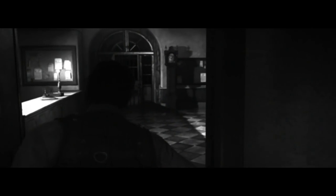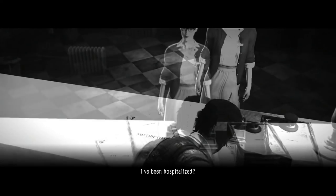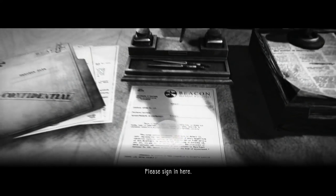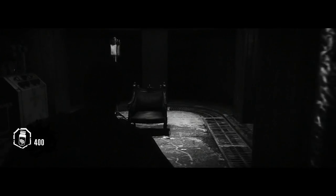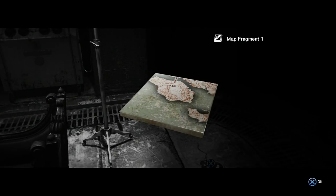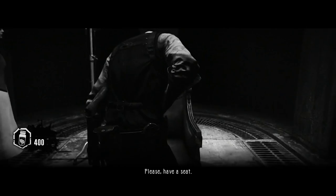Now all we need to do is follow the friendly nurse Tatiana and the game is going to recommend that you save the game, though you don't have to do it at this point. We're going to pick up the second collectible in the game, which is behind the chair where you sit down to do your upgrades. Go around the chair and you're going to find the very first map fragment in the game. Now all we need to do is calmly sit on the chair and another cutscene will play out.